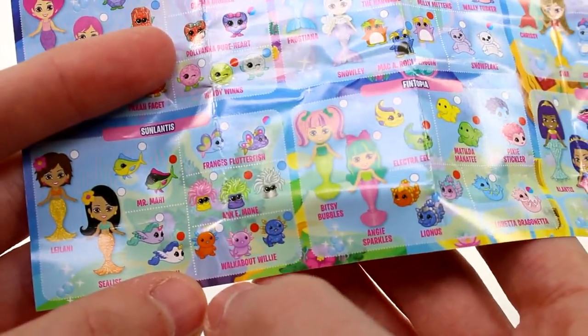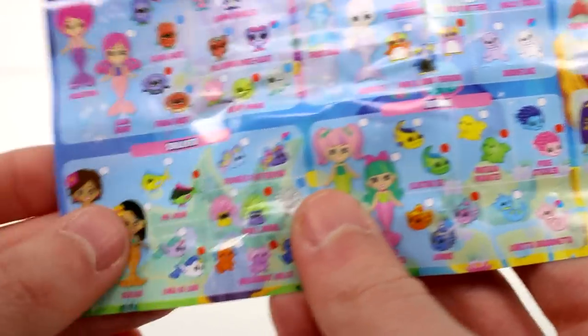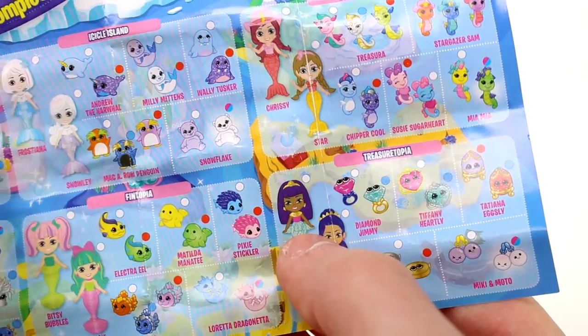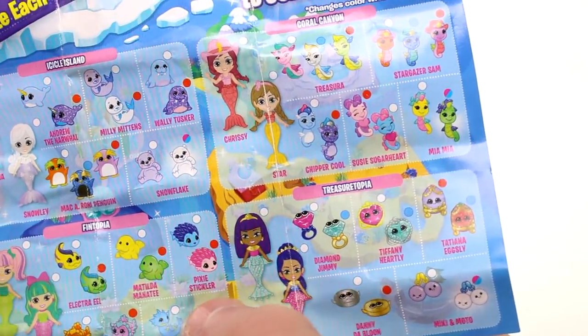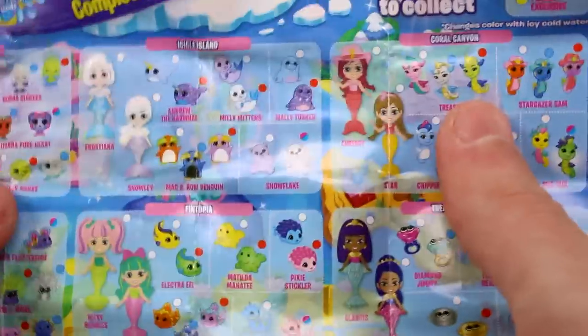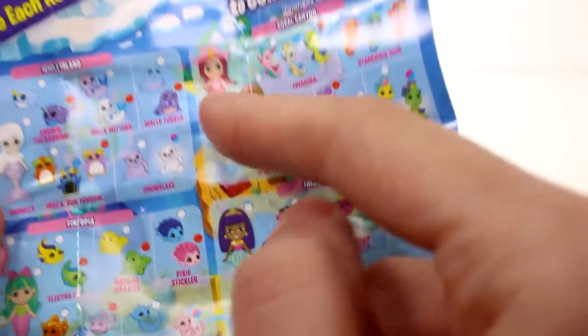I'm really excited for the ones from Sunlantis. I think the sea critters look really cool — look at all the coral, the seahorse and the coral, these are all so great. These might be the best looking fish though. The best looking mermaids will either be the Icicle Island or the Coral Canyon, but that's just in my opinion.